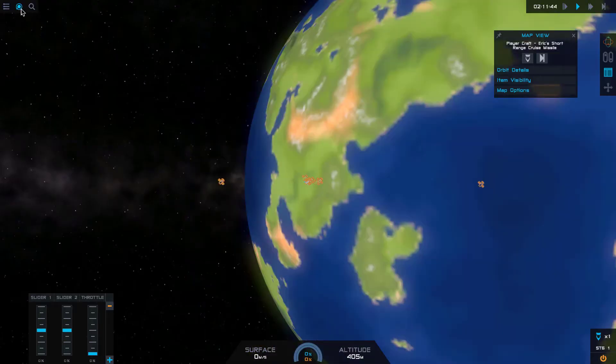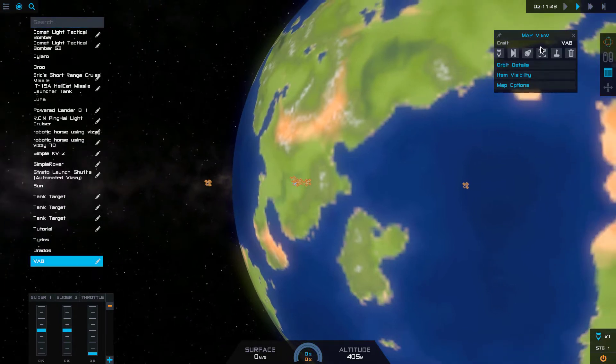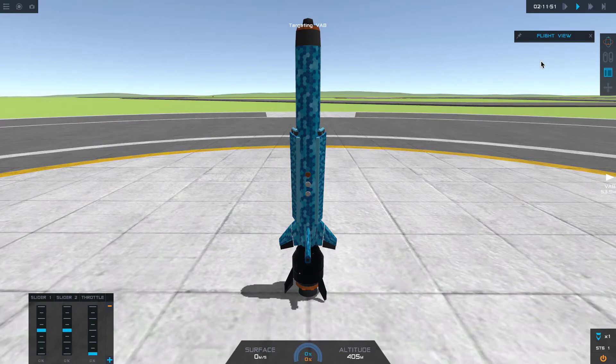Let's choose something to explode. Let's pick the Vehicle Assembly Building — that's about 50 kilometers away. Works for me, and contact.